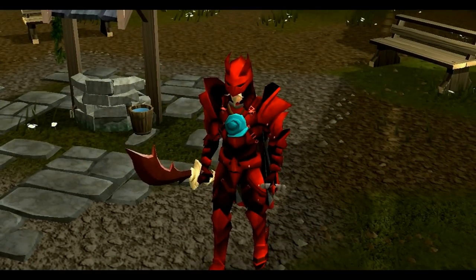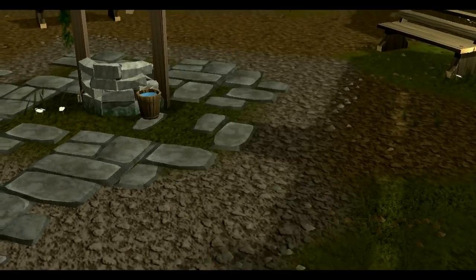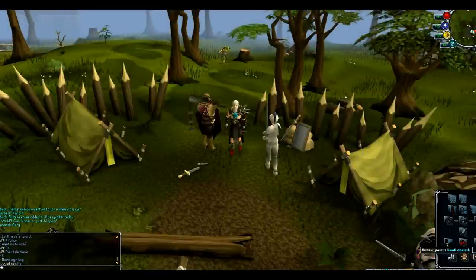Here's the ability for the Ramirez necklace teleport. As you can see it teleports you a little bit just near Remington, by the camp.